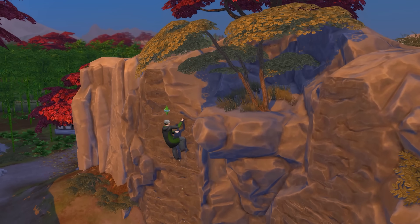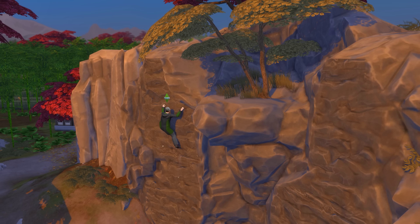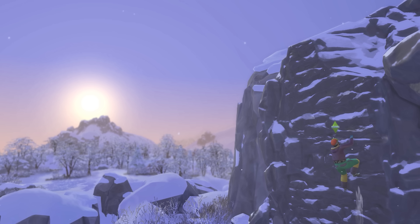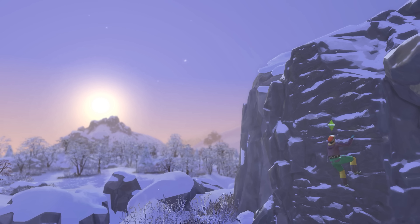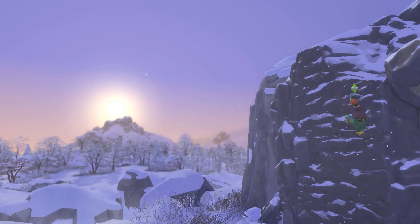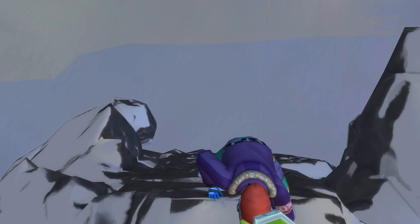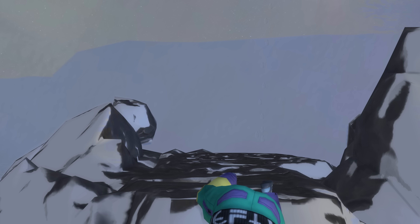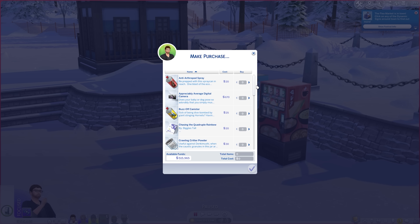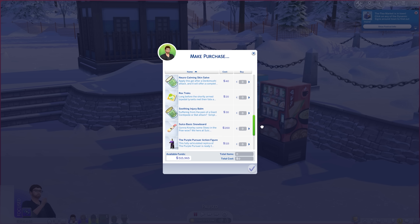Then there's rock climbing, which we already got in The Sims 4 Fitness Stuff, but now functions as a full 10-level skill set. It's also more dangerous, with icy conditions and notably higher walls of stone that can be attempted in multiple ways depending on your skill and confidence level. Climbing gear is also available and helps a lot, but for some reason it's ordered from a home computer and is unavailable for purchase at the nearby gear vendor where you buy skis and snowboards. That's a choice, but whatever, moving on.